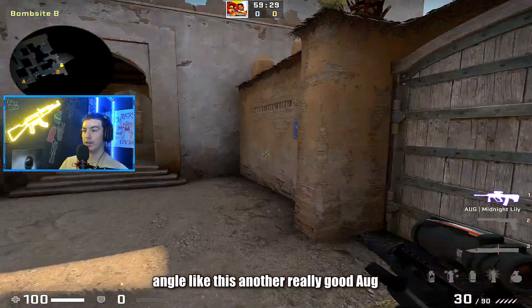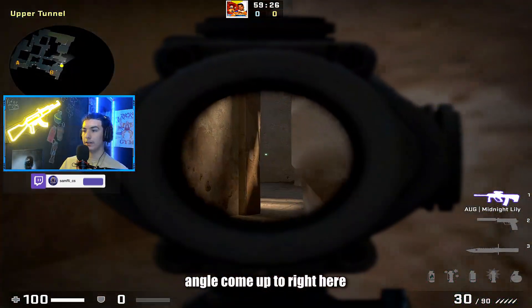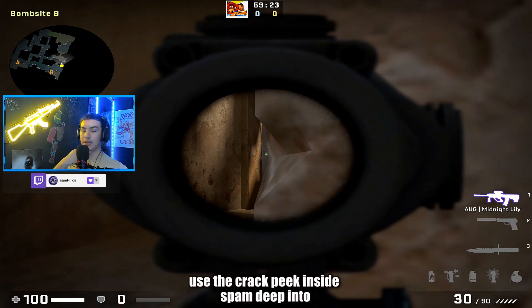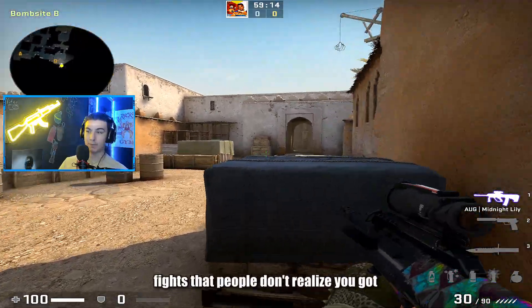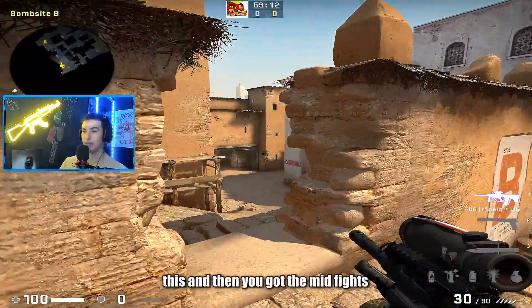That's a little anti-contact angle like this. Another really good AUG angle — come up to right here, use the crack, peek inside, spam deep into tunnels. For as small as the site is, there are actually a lot of long-range fights that people don't realize. You got this and then you got the mid fights right here too.